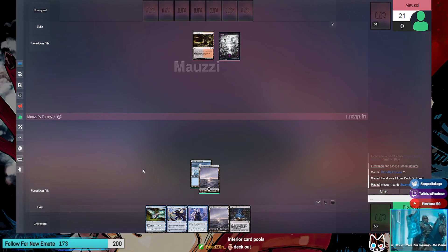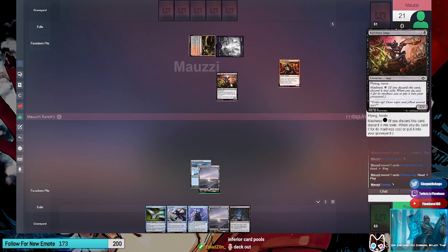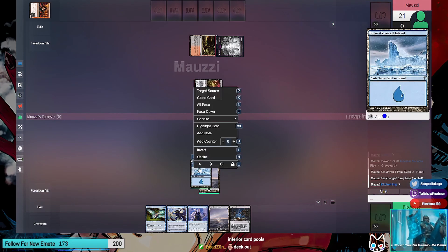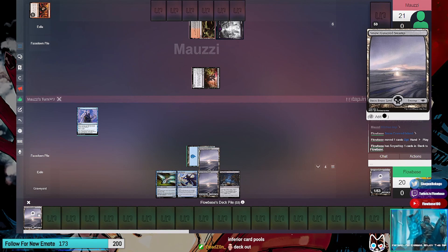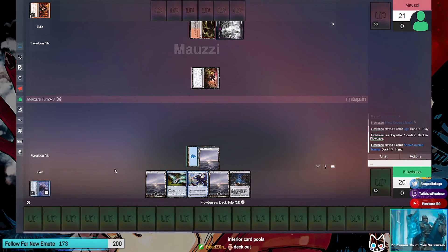I'm gonna play an Insolent Neonate, sack it, discard Kitchen Imp, cast Kitchen Imp off madness - two-two flying haste. Draw a card. Attack you for two, go to combat, attack for two. Tap one blue, that's Opt - scrap one. Take two.